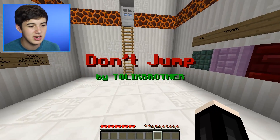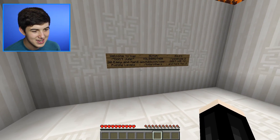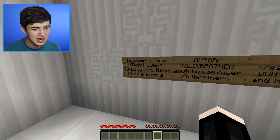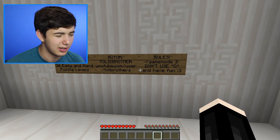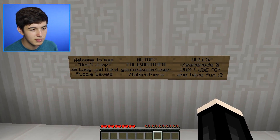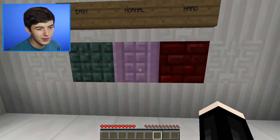It's called Don't Jump and some of you may have seen it on other channels before me, but don't worry, this is going to be a unique experience. It's going to be really fun because it is a puzzle map — the quick TL;DR is you can't jump. There are 30 levels. The rules are: game mode 2, don't use Q, and have fun. The author is Tolic Brother — youtube.com/user/TollBrothers — so go check them out. Here's the quick level catalog: easy, normal, hard.